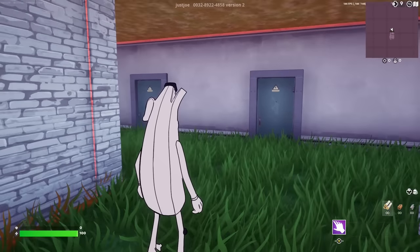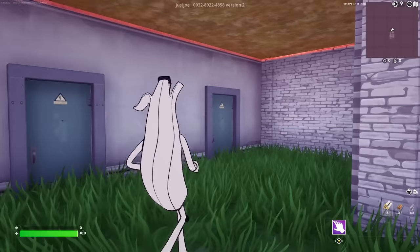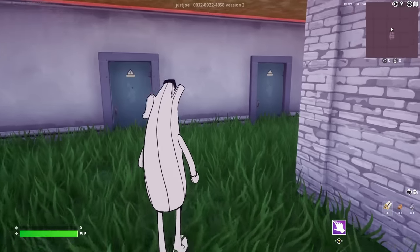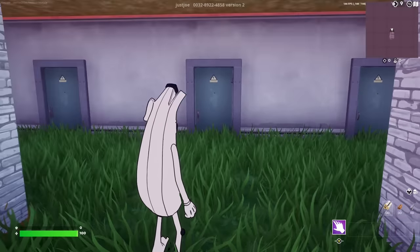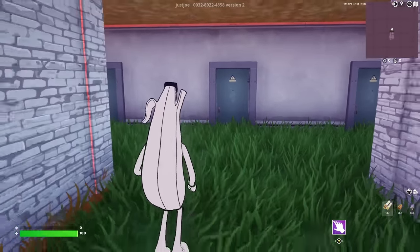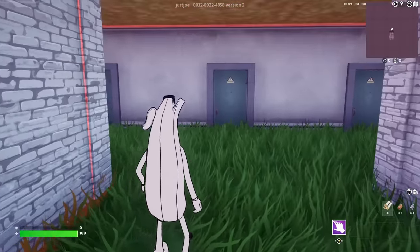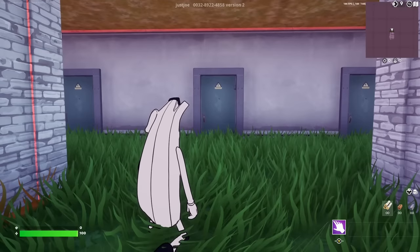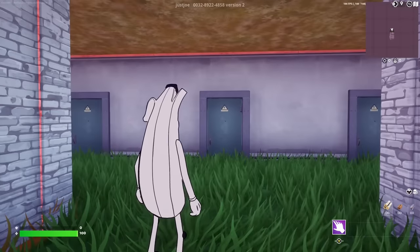Here we are inside of the map. We are basically in this area — there's like three doors in front of us, and I have my brand new Toon PLE skin. Renegade Raider is one of the rarest skins in Fortnite and one of the most wanted skins. Right now it's literally impossible to get it, so we have to check this glitch out today to see if it's actually working, because if it is, that would be insane.